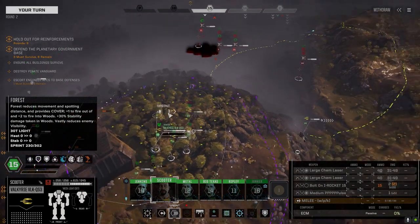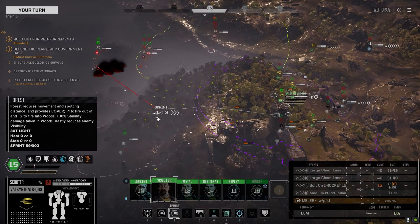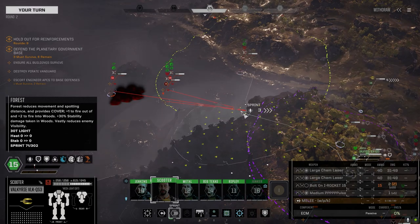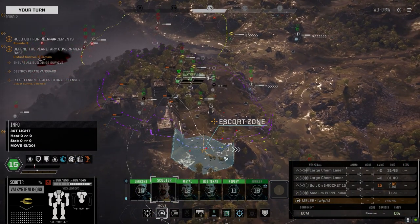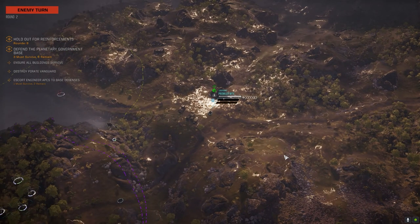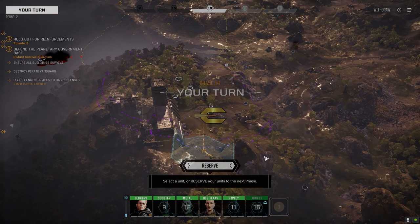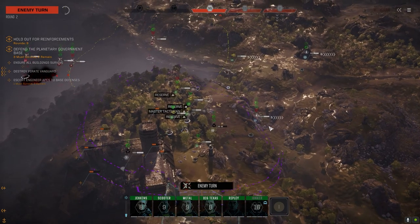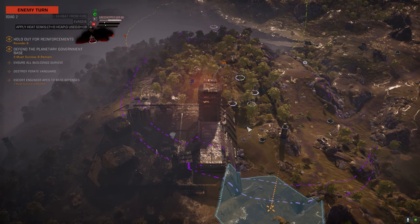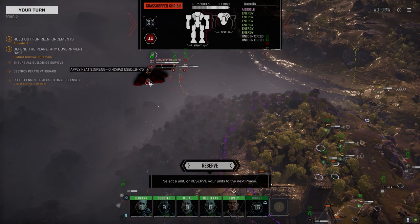We can get early shots on the Grasshopper — I wonder if we should do that. I'd like to kill that Thumper though. It's only 10 percent, we've got garbage odds — you know what, let's let them move. We're going to tank our initiative for next turn but they're not in a position to do damage except for this guy. Let's reserve and see what that Grasshopper does. It went right through the fire — standing in the fire, getting a little bit of damage. How warm are you though?